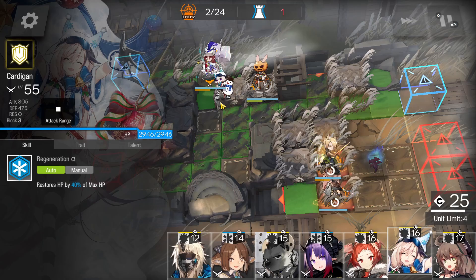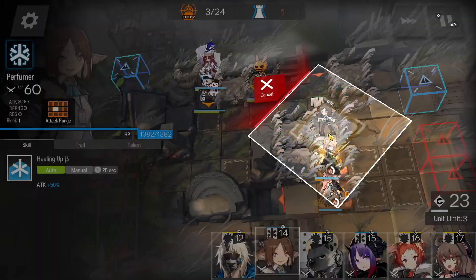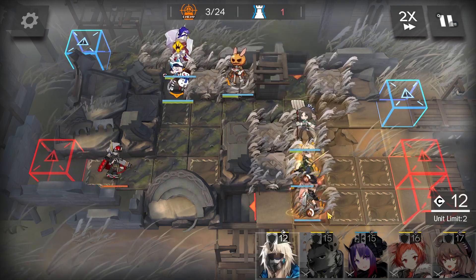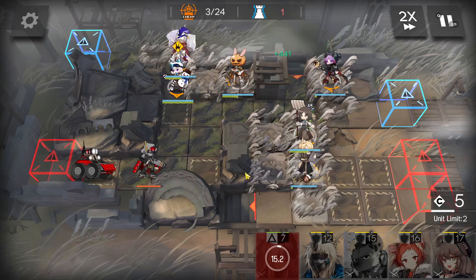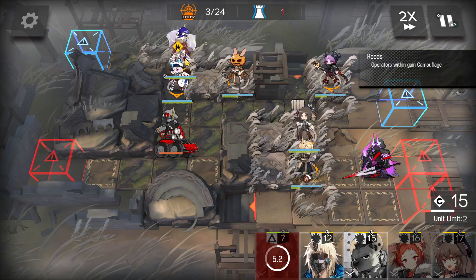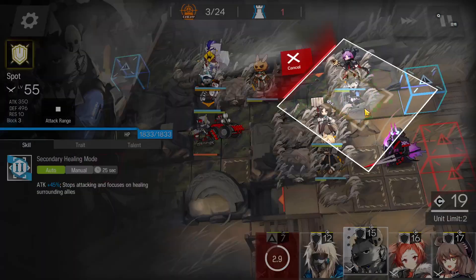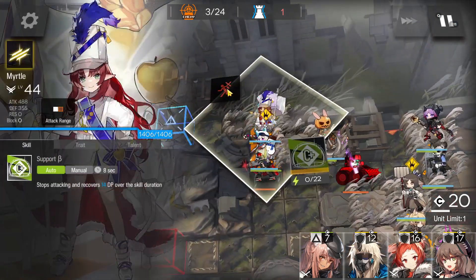Now just get DP. Deploy a defender — a defender with self-healing here. AoE medic here, face on the bottom side. Medic here, face on the bottom side. You can retreat this vanguard faster deploy when the fire is turned off. One more time from the vanguard. Medic defender here, and then you can retreat this vanguard.